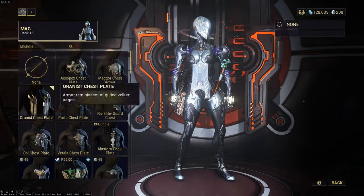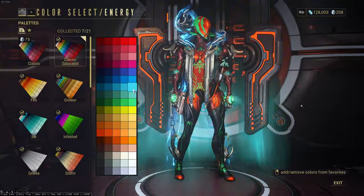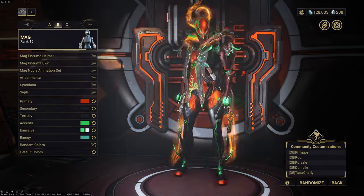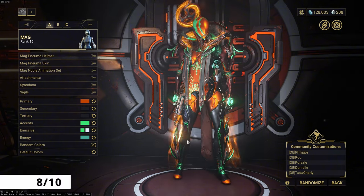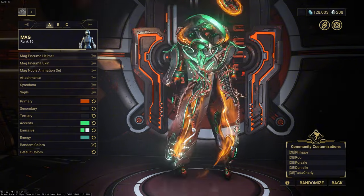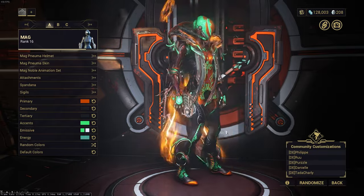Emerald Mag looks really, really good to me — really clean, really nice, everything fits together and flows perfectly. This actually makes me want to play this character. For fashion frame, I'm giving Emerald Mag a solid 8 out of 10. She's got a great-looking Syandana at the back, and I'm using the Dex Dakra as the sword. Let me know what you think in the comments.